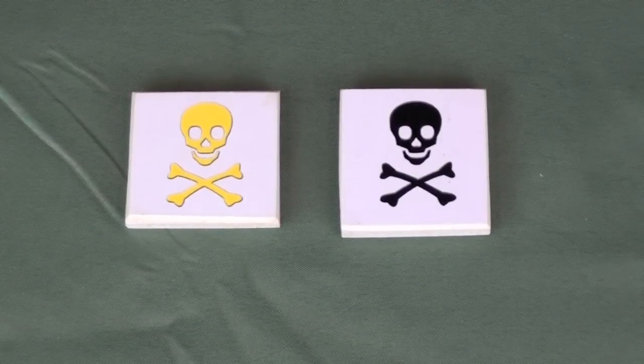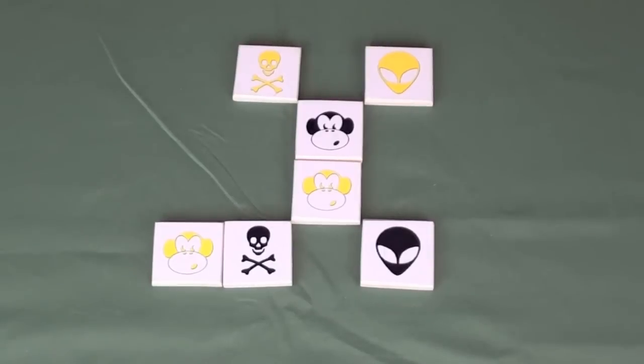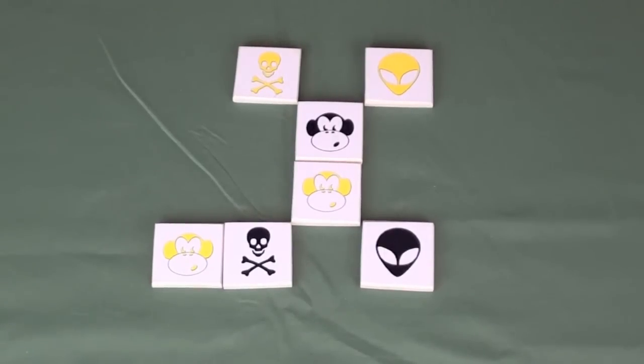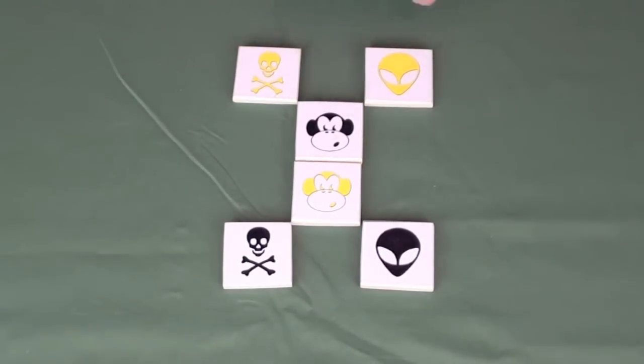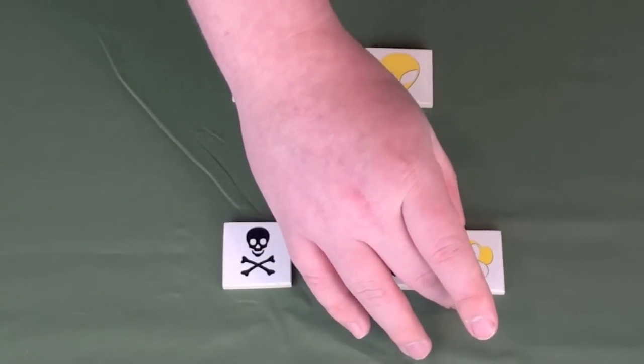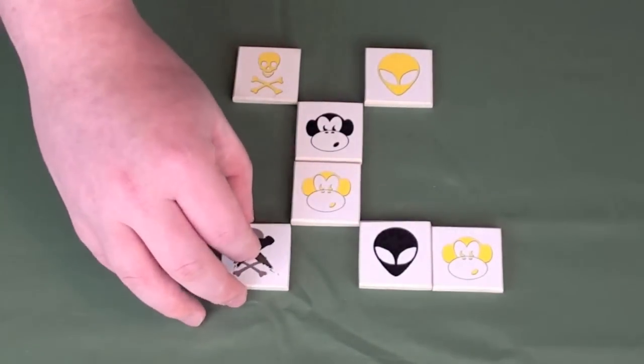Next, we have the pirate pieces. The pirate piece has what's called the cannon ability, which allows it to shoot any adjacent tile — for example either monkey — to a different location. It can't shoot a monkey if it would break up the tile formation, but it could shoot a monkey, moving it to anywhere else on the board, for example over next to the alien. This would flip over the pirate tile.